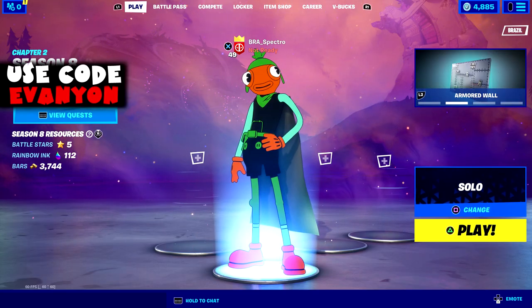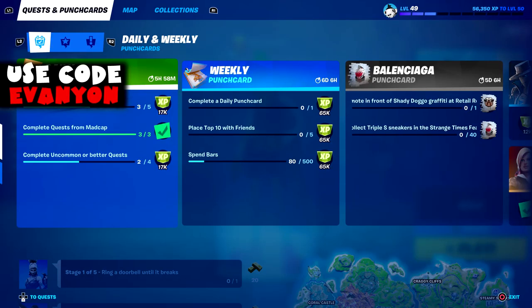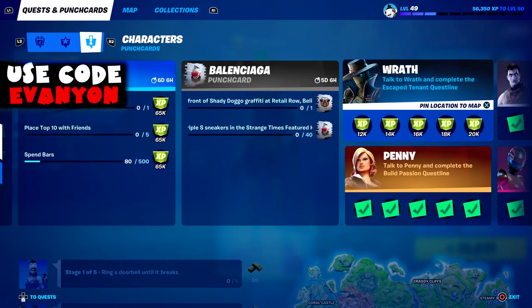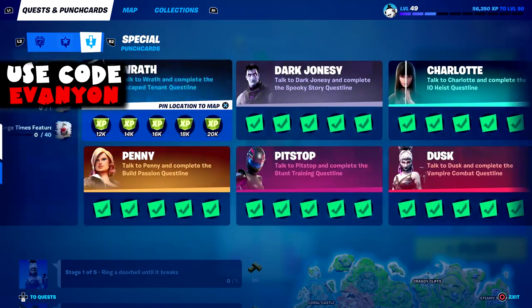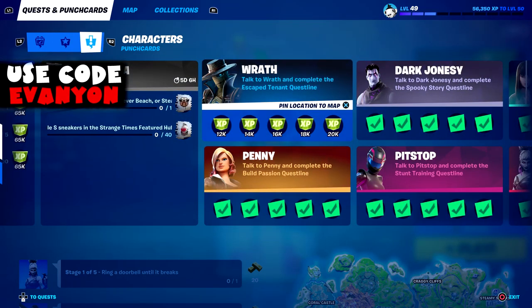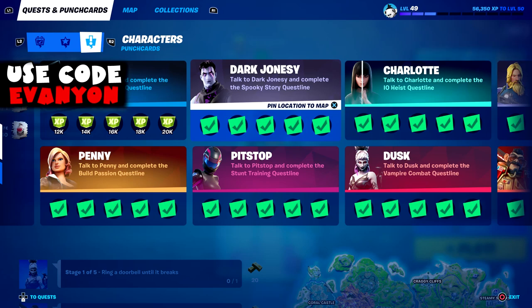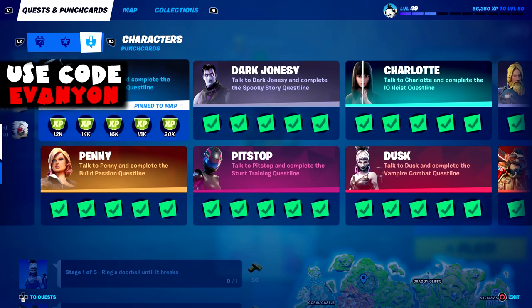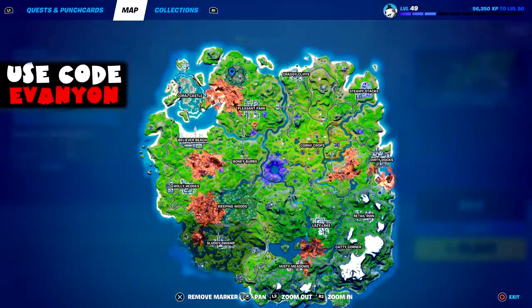What's up everybody, Evanyon here with the second week of Fortnite Season 8. It seems they just added a new character, Rath. He has a punch card just like everyone else — five quests once again. Will they keep adding new characters or eventually have new quests for existing characters? We'll find out. Rath is located at Salty Stronghold, so let's go find him.